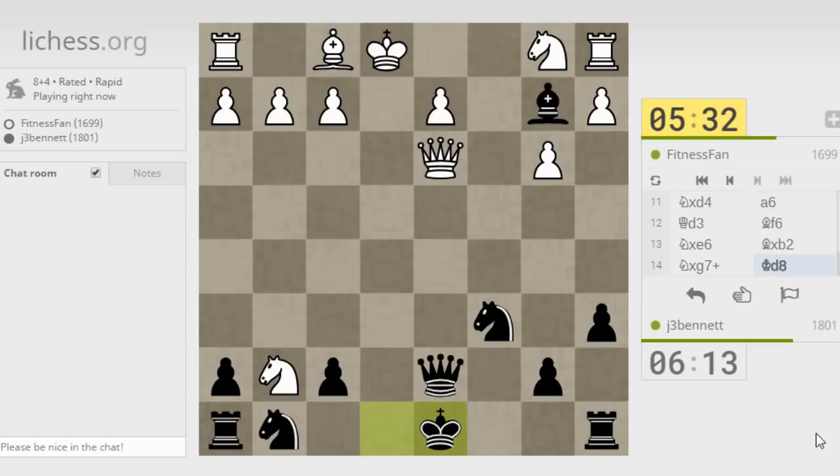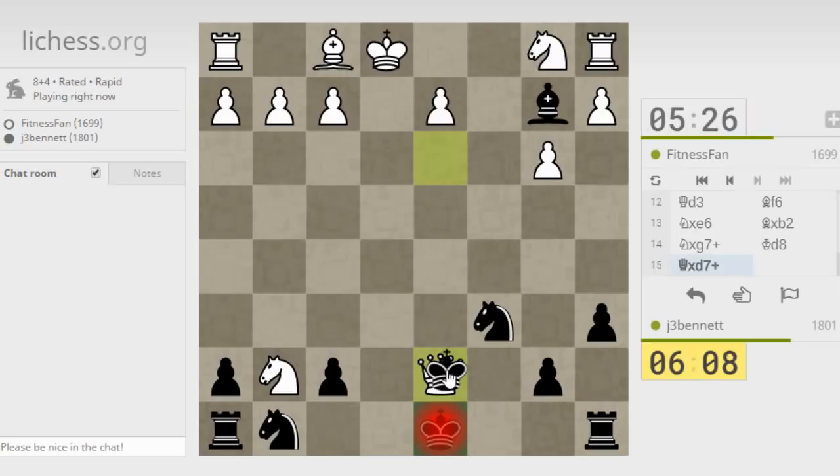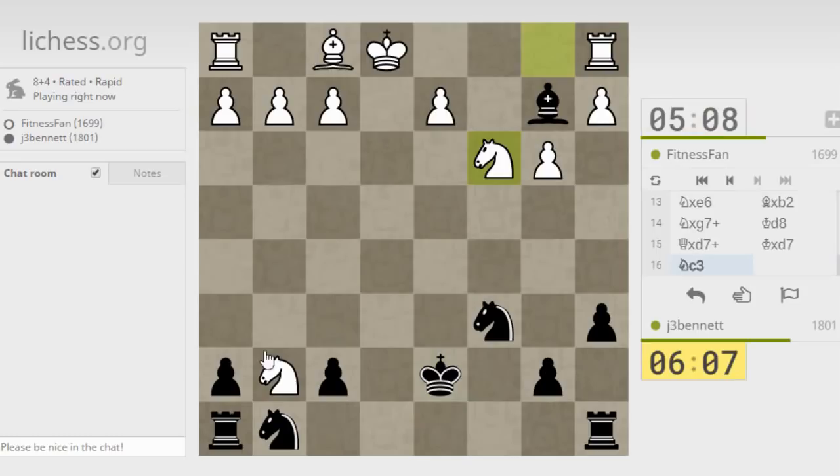So he's got two pieces hanging - the knight and the rook. If he allows it, I'll just trade queens and grab a piece and be up a piece for some pawns. I like these games with oddball openings that I managed to win, so I'll probably upload this one. So he defends his knight here but gives up his rook.